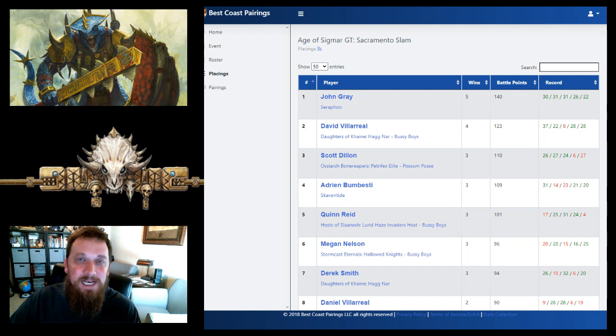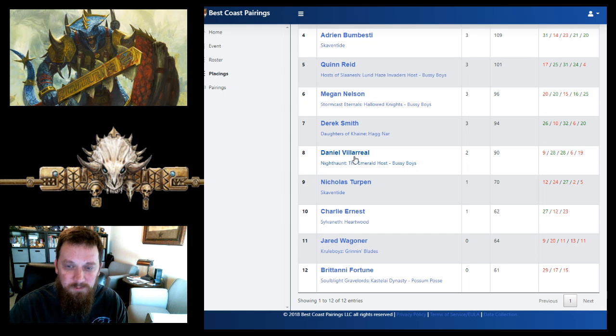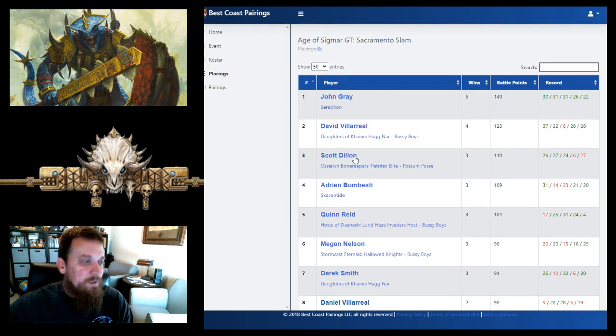The first one is the Age of Sigmar GT in Sacramento. It was a smaller tournament — looked like about 12 people, 10 made it through the whole thing. With only 10 people, you're playing half the field by the end, which makes for an interesting GT. John Gray took Seraphon and won the tournament with five wins. Well done, John.